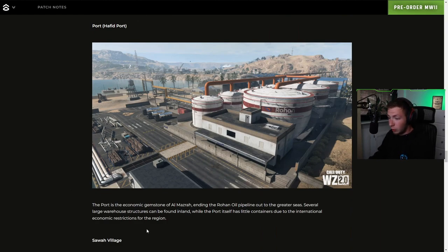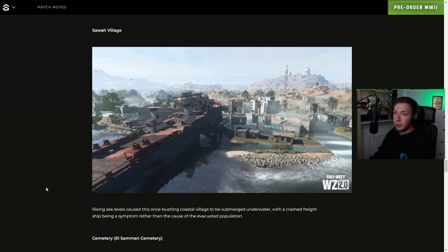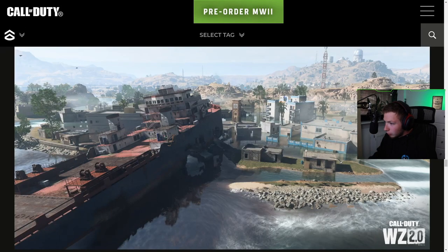We got the Port — the economic gemstone of Al Mazrah, extending the Rohan oil pipeline out to the greater seas. Several large warehouse structures can be found inland, while the port itself has little containers due to international economic restrictions for the region — those are huge. Then we got Sawa Village, with a wrecked ship with oil coming out of it polluting the water. Rising sea levels caused this once-bustling coastal village to be submerged underwater, with a crashed freight ship being a symptom rather than the cause of the evacuated population. If we zoom in a little bit, we can see the water is actually covering the entire area — there's probably going to be some water combat here.